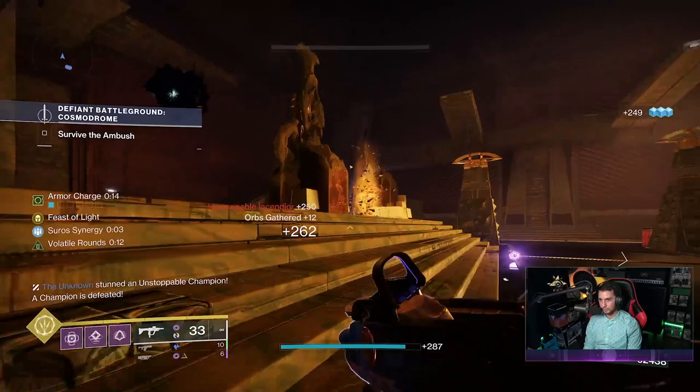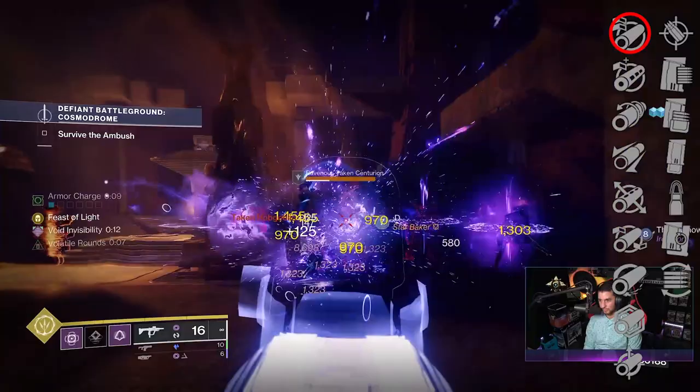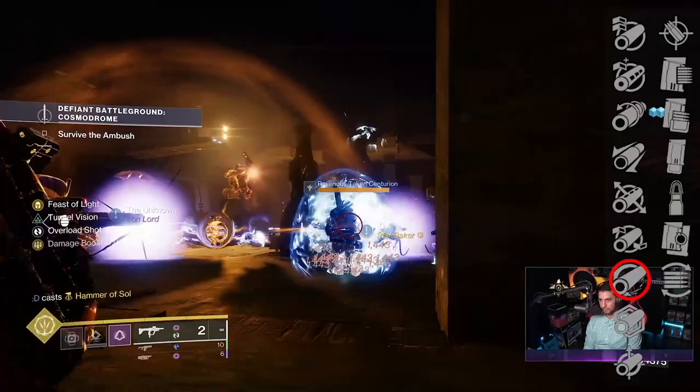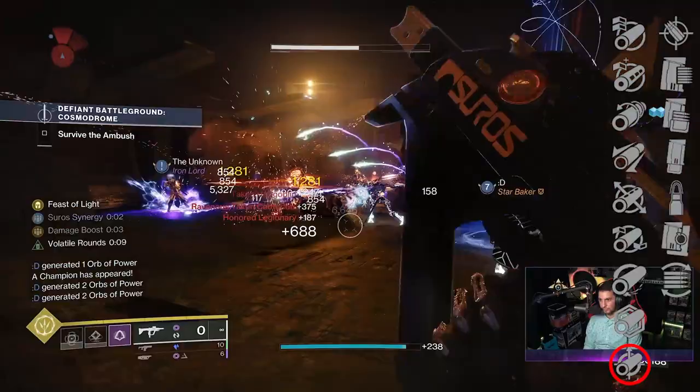If you wanted to max out recoil direction you can go with something like Arrowhead Break, but the base damage falloff is only at 17.5 meters so I would definitely go with a range barrel. Hammer Forge is going to give you a plus 10 to range, bumping damage dropoff to 18.7 meters. Small Bore gives plus 7 to stability and plus 7 to range for a damage dropoff of 18.3 meters.